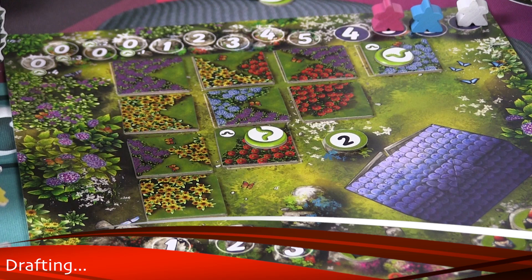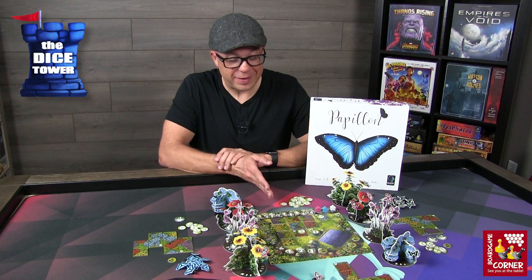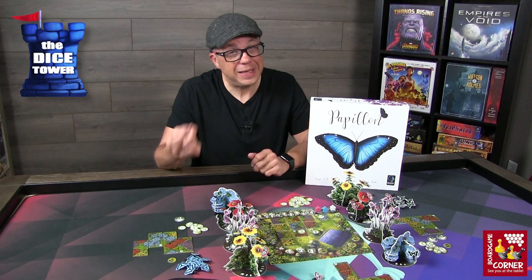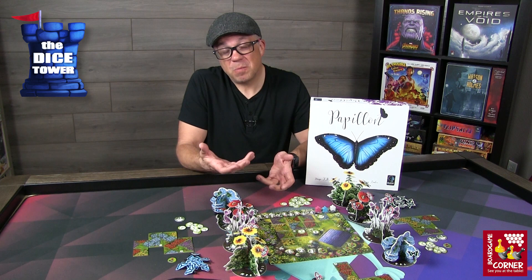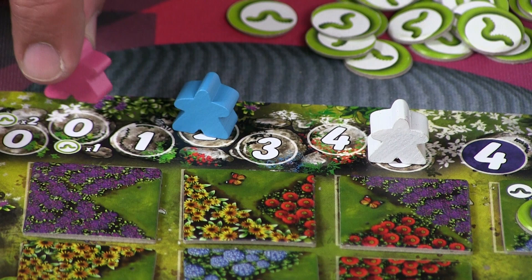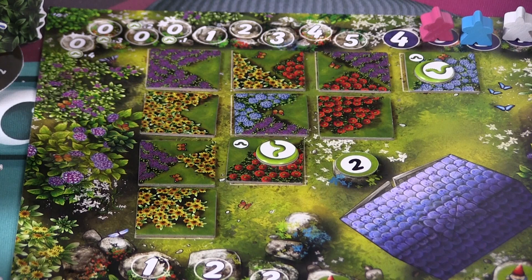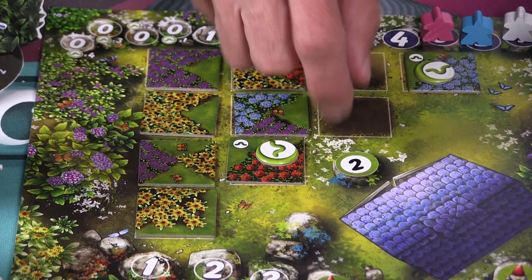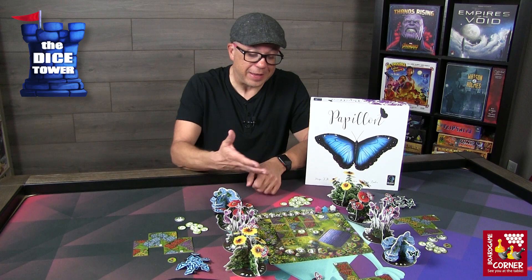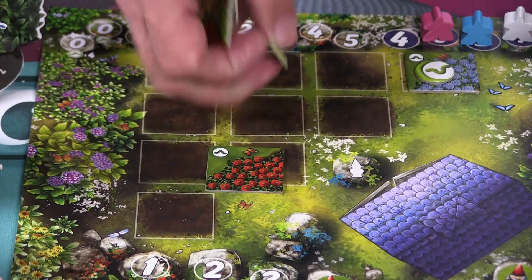Now we move to the drafting and bidding phase, where you use caterpillars to jockey for position to get the first chance at drafting whatever row and column of tiles you need for your garden. You place bids based on what you want to do — placing a bid of five caterpillars pretty much ensures you go first. Or you can bid zero; if you do, there are bonuses like extra caterpillars, but you get the leftovers of the tiles. In turn order you draft tiles, taking all tiles from a chosen row or column, along with any bonuses there — such as a gnome token or extra caterpillar coins.